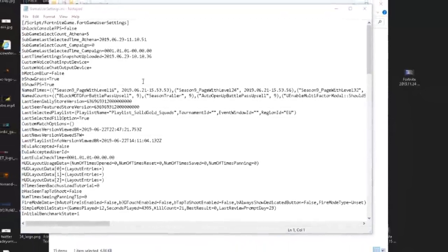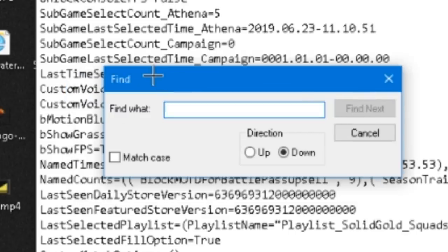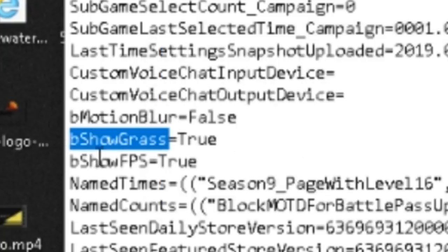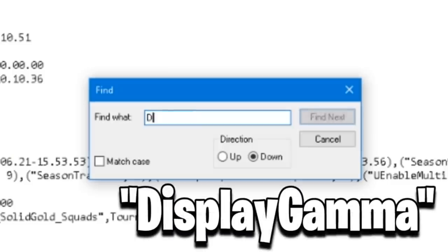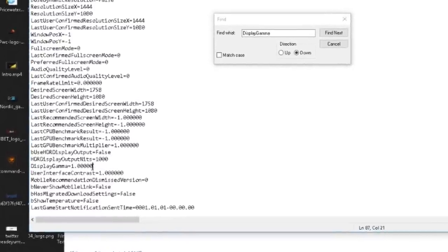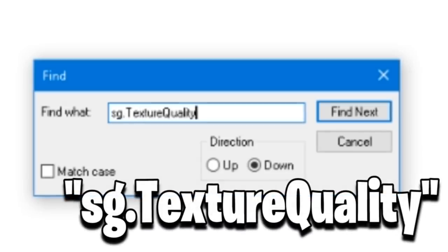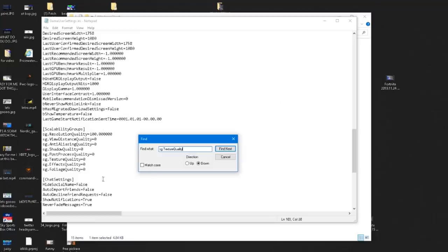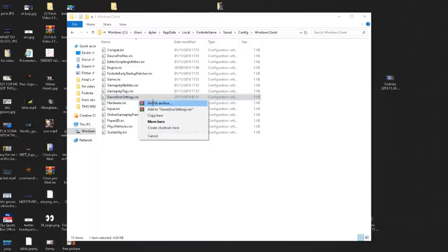Now open the GameUserSettings file. Go to Edit, then Find. Search for bShowGrass — press Find Next to locate it, then change the value to false. Next, search for DisplayGamma and change the value to 1.000000 (that's one followed by six zeros). Then find sg.TextureQuality and set it to zero. Also find foliage quality and set that to zero as well. Once you've done all of that, press File then Save.